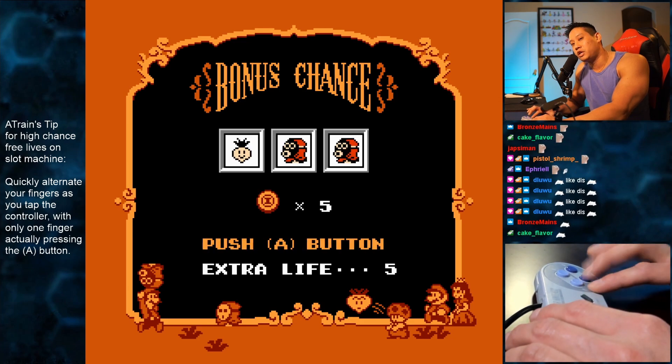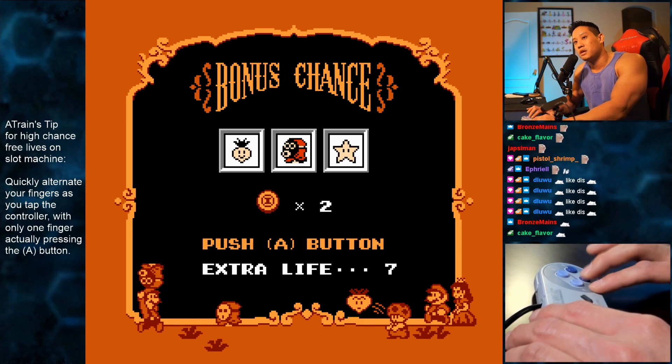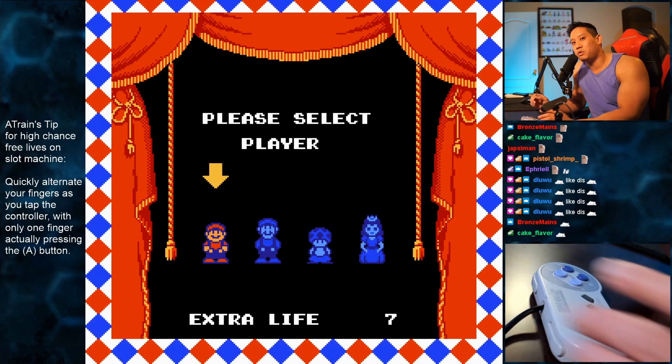I've been looking up videos on YouTube, but nothing's consistent. This method seems to be one of the best ones. I got two more cherries and all I'm doing is just pressing my fingers like this, alternating, making sure that only one of them hits the button. So right in this run alone, I think I got like five or six free lives.